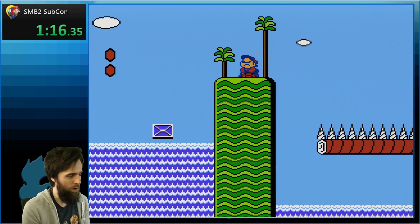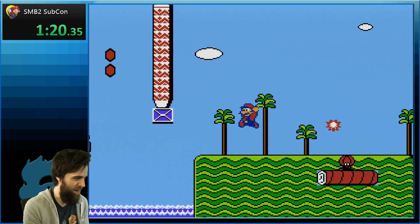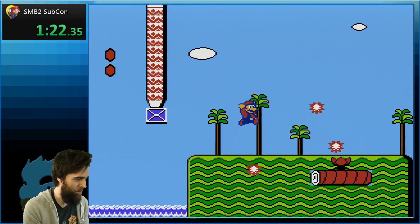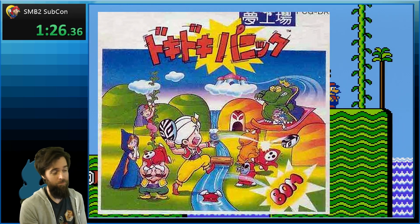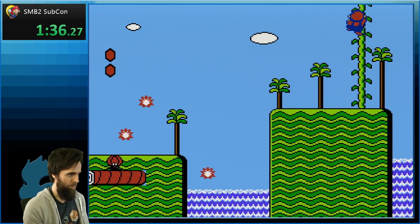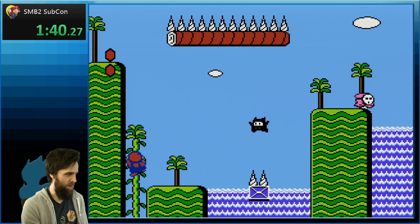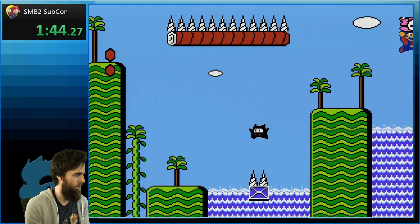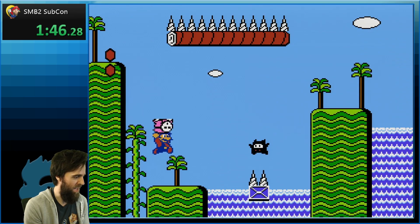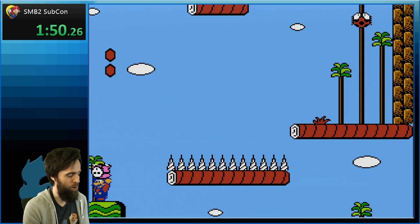Mario 2 is just very unique — it's not like any other Mario game. Probably because it wasn't a Mario game at all. I think we get a checkpoint every time we get to a new screen. You can also jump from one side of the screen to the other — they kind of wrap around. It's a Mario 2 thing.